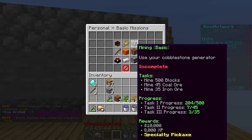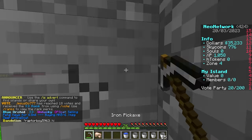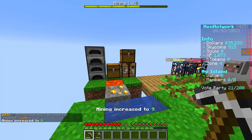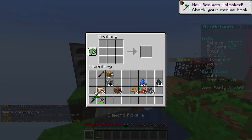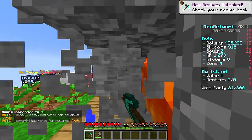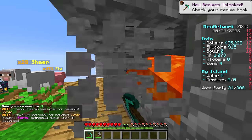I'm going to save these diamonds for a diamond pickaxe, but first let me look at my missions. In personal missions, I can see at the bottom of the rewards there's a specialty pickaxe. To get it, we have to mine 500 blocks, 45 coal ore, and 35 iron ore - so let's get to work on that. We just got our third diamond. Yes - let's go, now we have a diamond pickaxe! This is so much easier already.